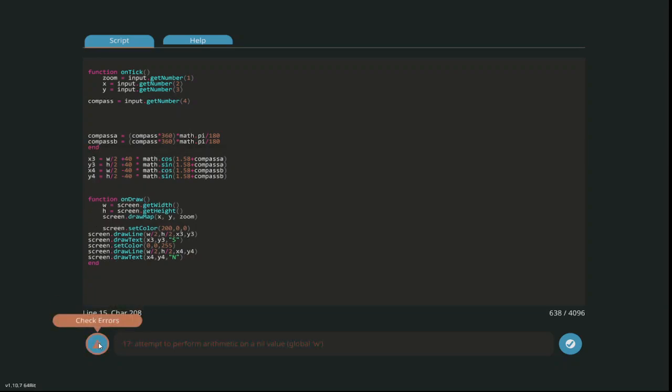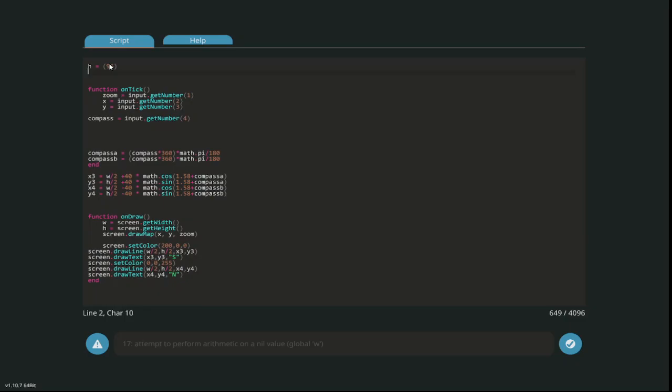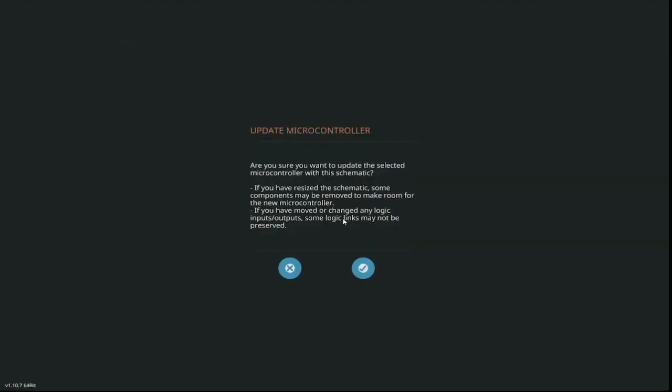Height equals 96, width equals 96 - that's not going to work for the screen size. Yay! I guess that's all I had to do to fix that.